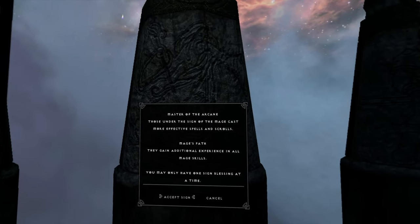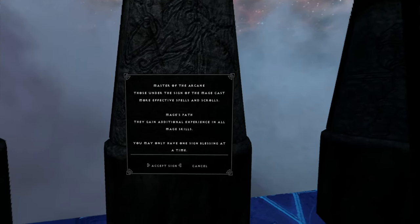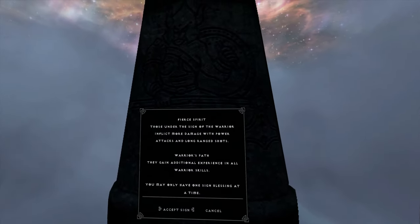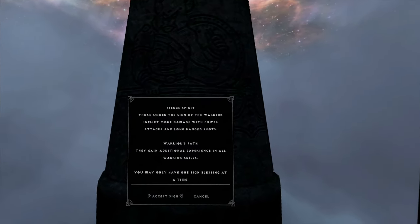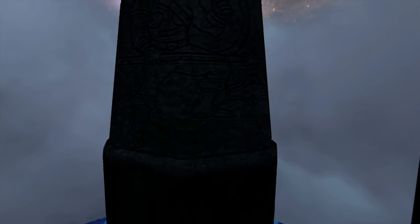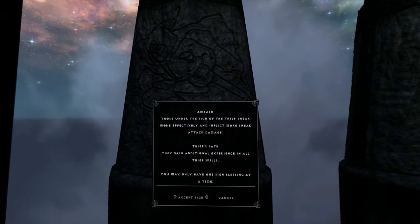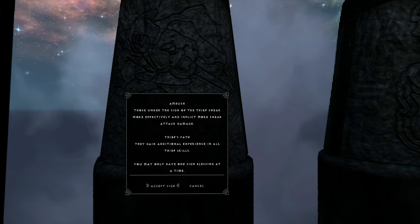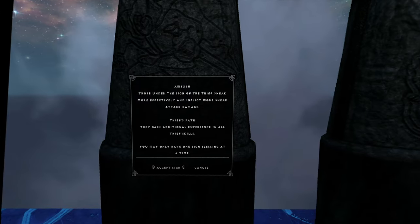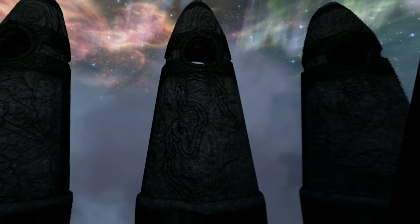The Mage: Master of the Arcane - those under the sign of the Mage cast more effective spells and scrolls. The Mage's Path: they gain additional experience in all Mage skills. No downside at all. The Warrior: Pure Spirit - those under the sign of the Warrior inflict more damage with power attacks and long-range shots. The Warrior's Path: they gain additional experience in all Warrior skills. We are going to be shooting things, so that could be pretty useful. The Thief: Ambush - those under the sign of the Thief sneak more effectively and inflict more sneak attack damage. The Thief's Path: they gain additional experience in all Thief skills. I think I'll probably take that because we're going to be doing a whole lot of sneak bow stuff.